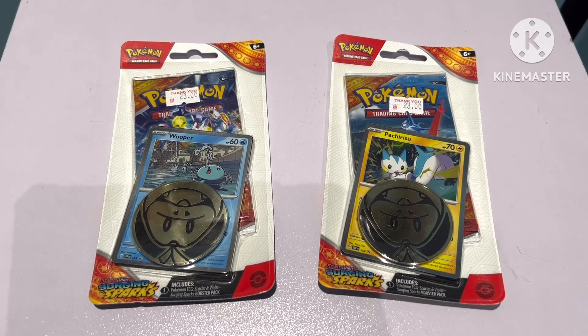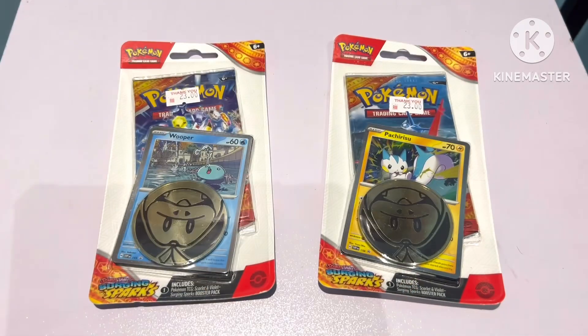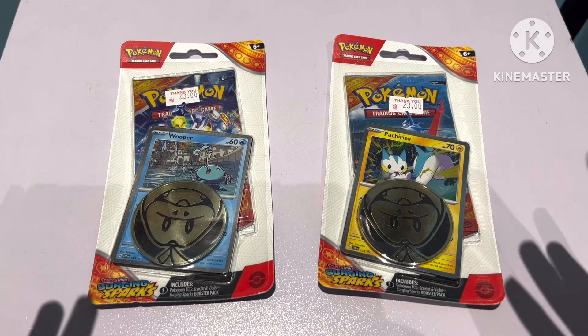Welcome back to the Pokemon Scarlet and Violet Blister Pack opening. This is the newer set that has been released — it is Surging Sparks. By the time I upload this, today is October 23rd, and this set is supposed to be released on November 3rd. So I got early access to this set.